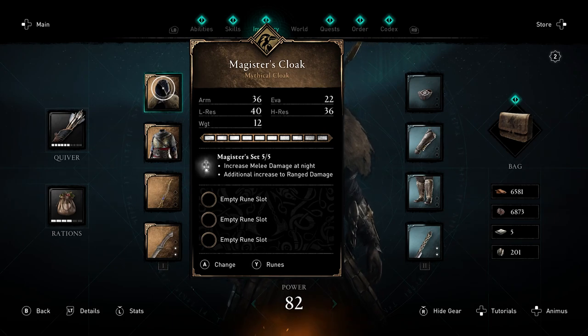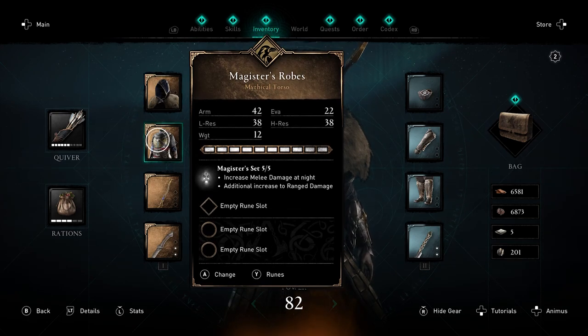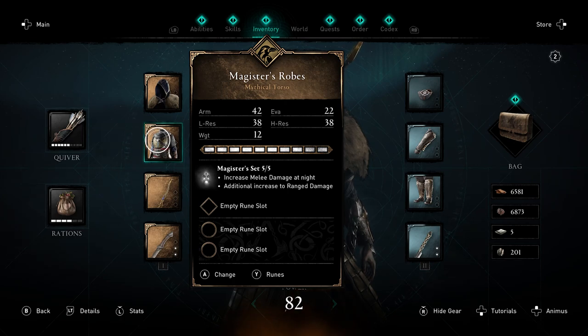When you upgrade it to the Mythical quality, the stats on here are really good and some of the best that you can get on the Raven's Clan in the game. It increases melee damage at night, which is great, and an additional increase to range damage as well. Now let's get into this.